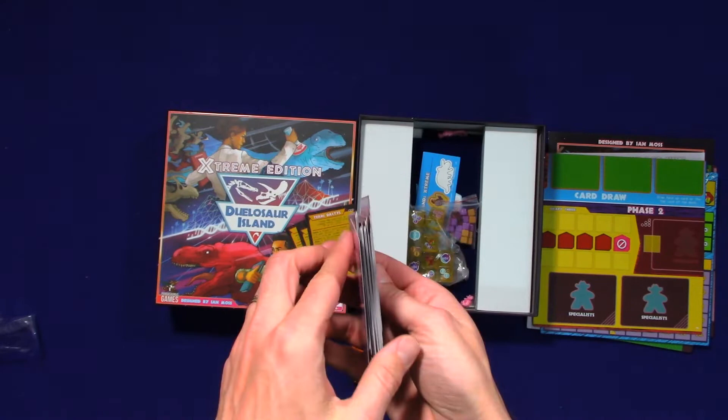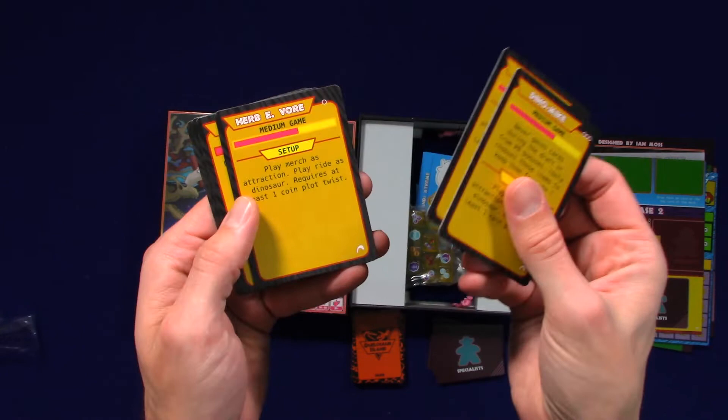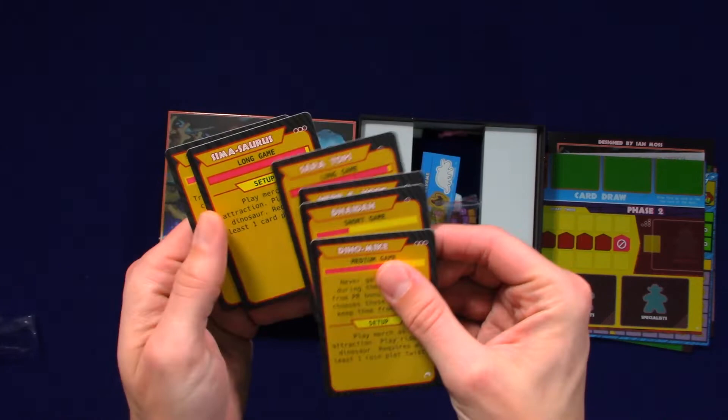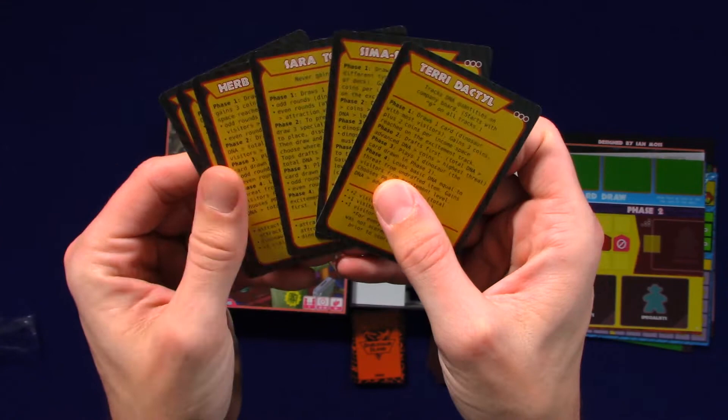We have pterodactyl. These are our Dino Mike cards — medium game, short game, long game. Ceratops, herbivore, Danadian — is that like Canadian? Cimasaurus, Cimidown, and pterodactyl. Interesting — each one has its own phases. We'll find that out.